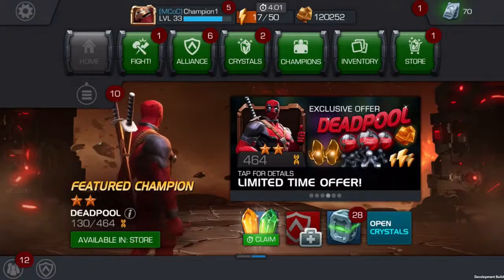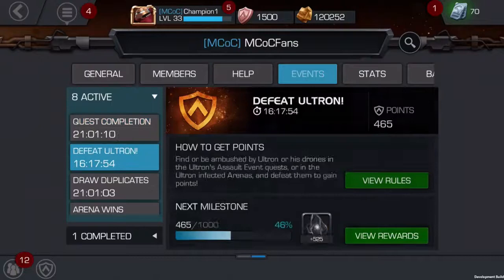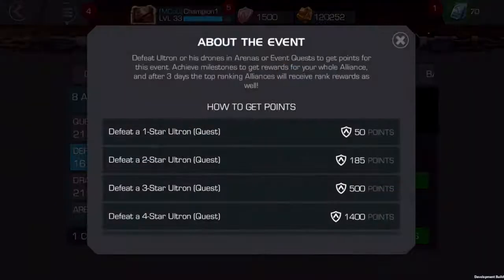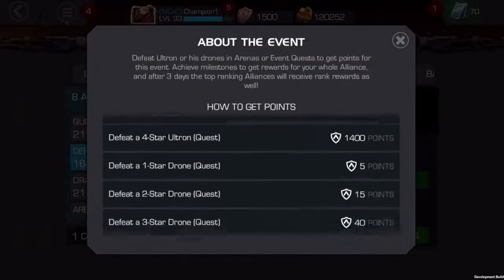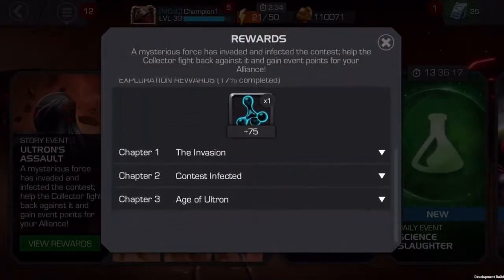Alliance Events are new time-sensitive events that allow you to team up with your Alliance to take on different objectives. For example, the Defeat Ultron event awards you points for finding Ultron and defeating him in-game. These points can be used against milestone rewards or rank rewards.